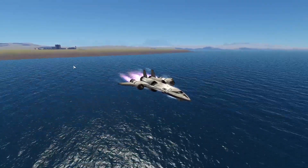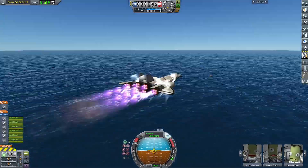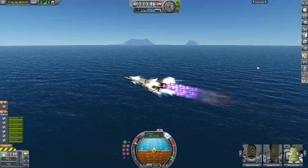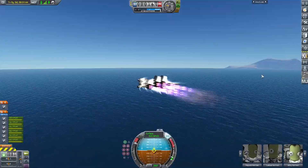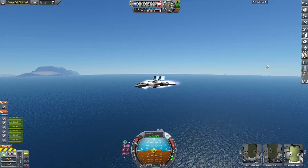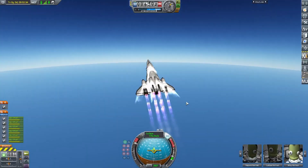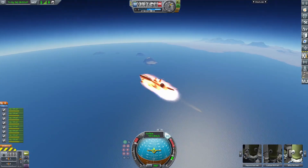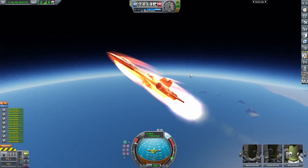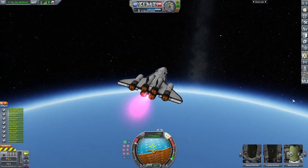So keeping it low until about 720 meters a second, then I pitch up just below 90 degrees so that I can survive the exiting effects of the atmosphere on the vehicle. You can see going really fast now and beginning that pitch up, and plasma beginning to form around the vehicle. The oxidizer mode on the rapier engines just engaged.